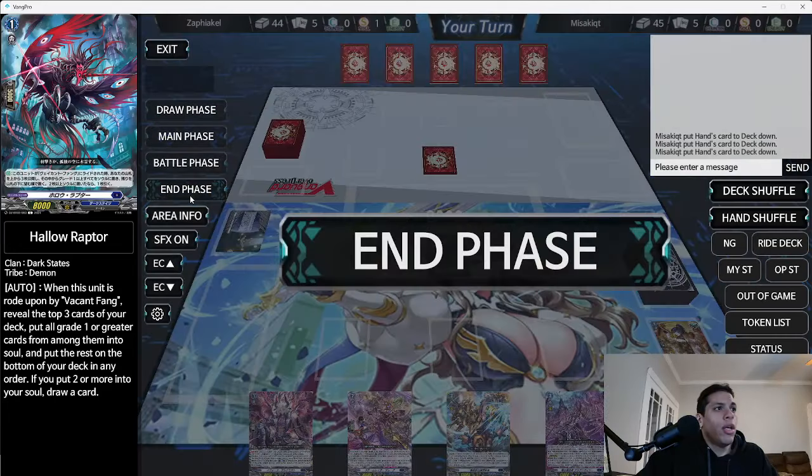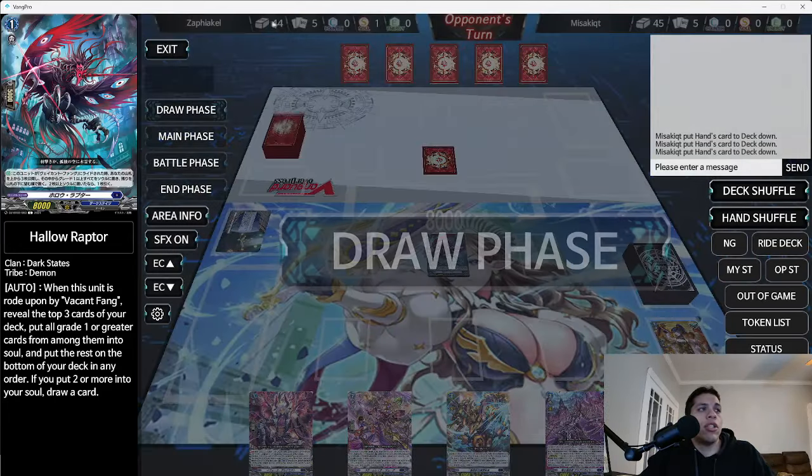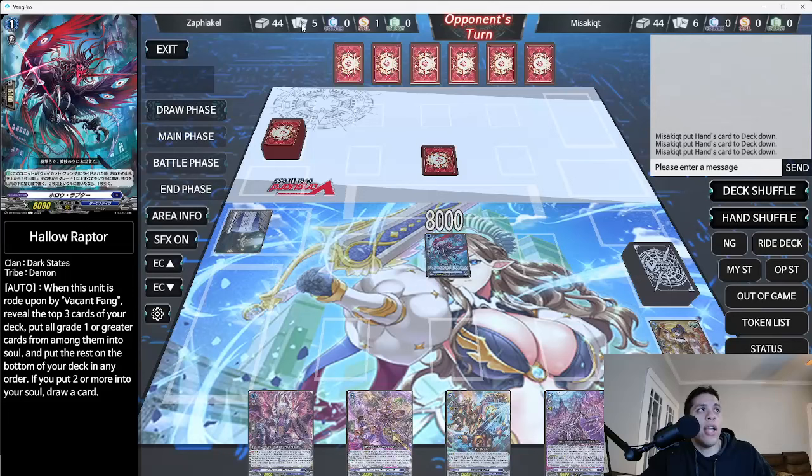When you're going second, energy automatically charges three. If you look at the top you can see your stats: your deck size, hand size, how many counter blasts you have, how many soul blasts you have, and how many energy you have.